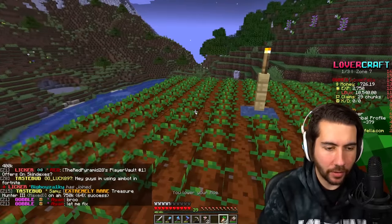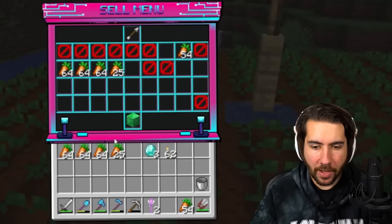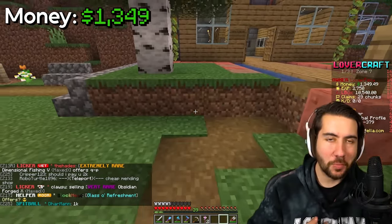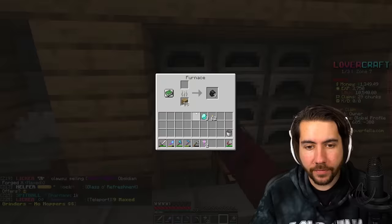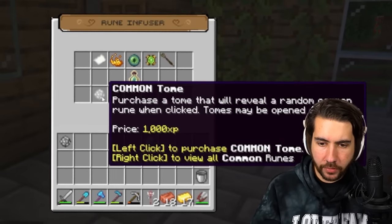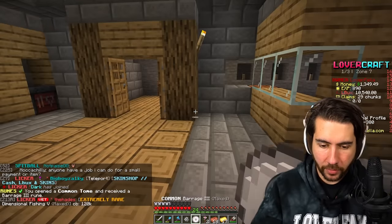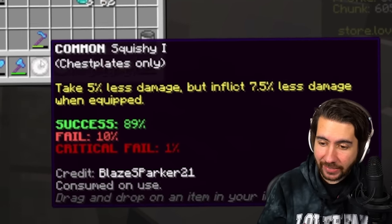We've got all of them done. So we have three, six rows — it made us about $650, and it took us like two or three minutes. Not bad. I'm going to sell it now — that's our first profit we've earned ourselves. That felt really nice. We have 2,000 experience — I'm going to use it to buy two runes and see what I get. It just takes experience. We got a 'squishy' which says take 5% less damage.